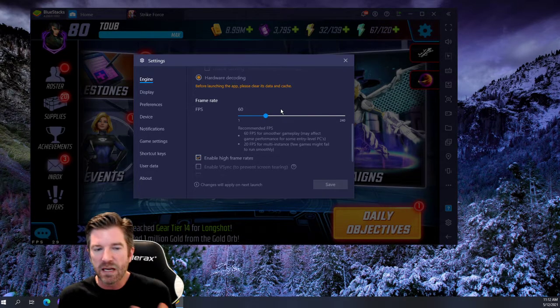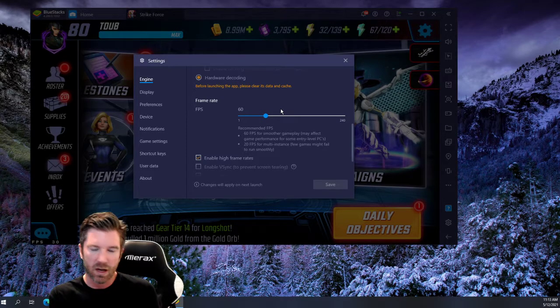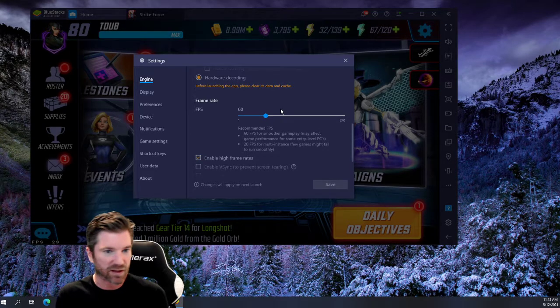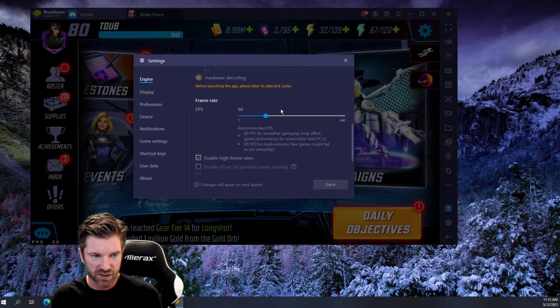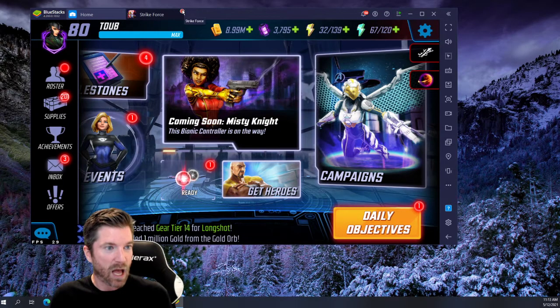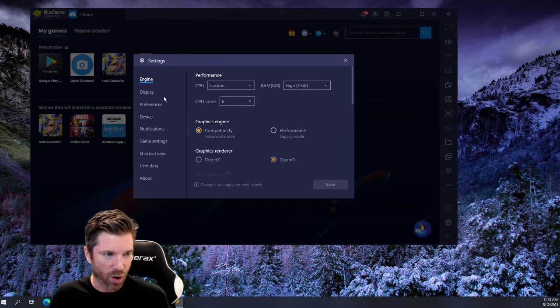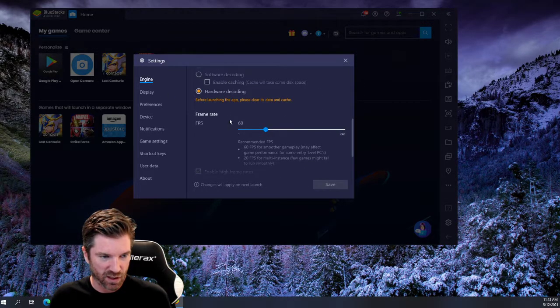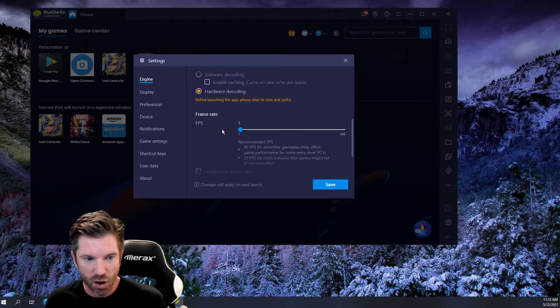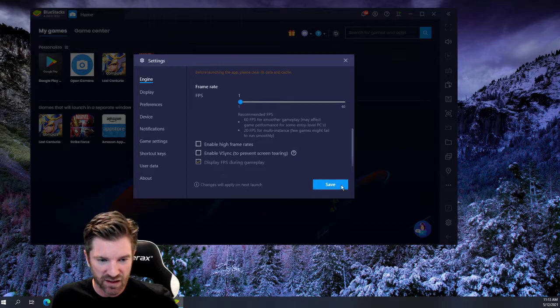You have to unfortunately kind of manipulate the system in order to achieve high frame rates, because I can't just set what I want, hit save, and have it work. Bluestacks has maybe an error or something, but this is the part that matters the most. It's very simple: you take your frame rates all the way down to one, you disable 'enable high frame rates,' and then you click save.